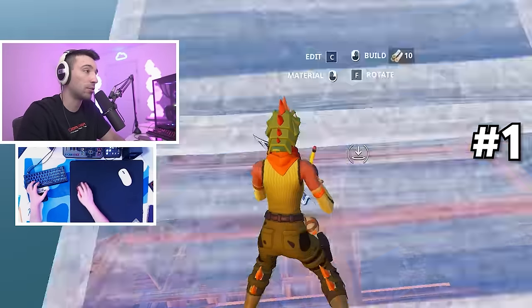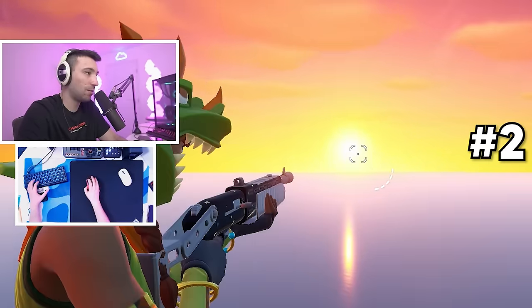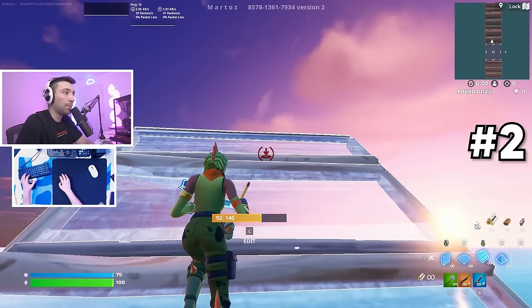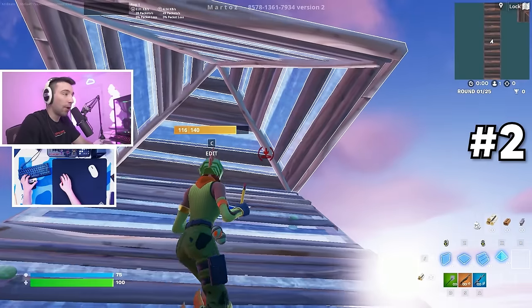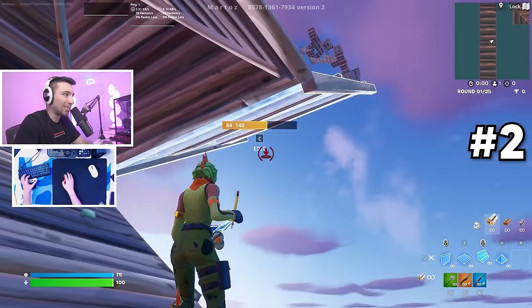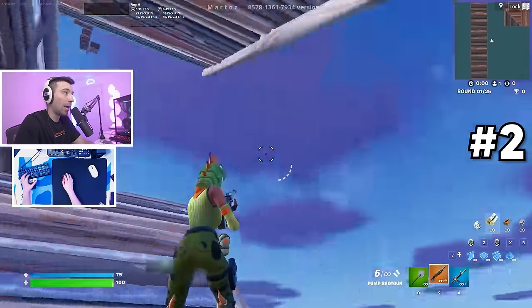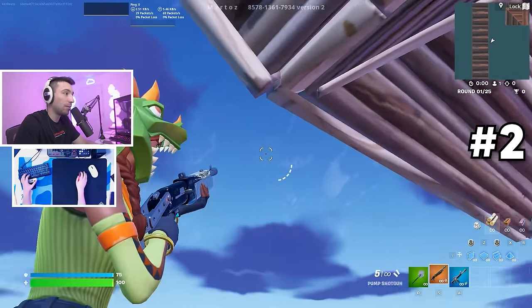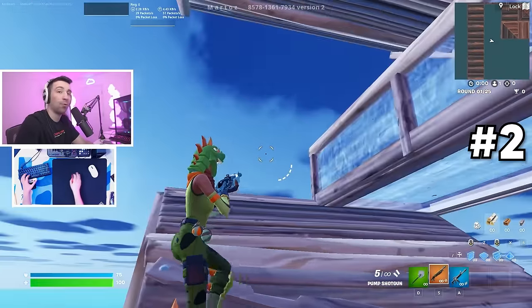These simple two moves you're going to be able to build on throughout this video, so make sure you learn those first. This is retake number two — it's pretty simple but you can build off it. If you ever place a cone above your head like this, it's a very simple quick retake. You do stair, floor, stair, and then you edit through. Depending on where the enemy is, if he's somewhere in this range, I'm going to stay more towards the left so I'm hidden while I do this.